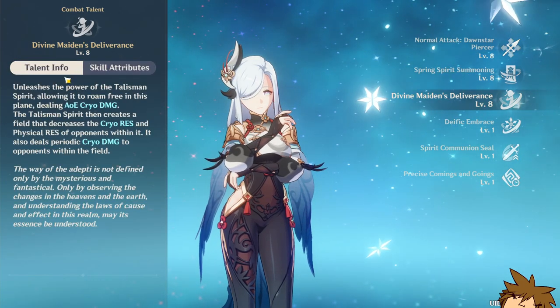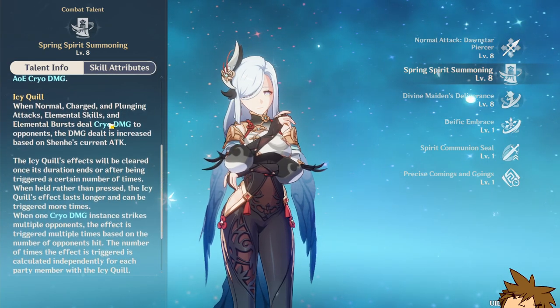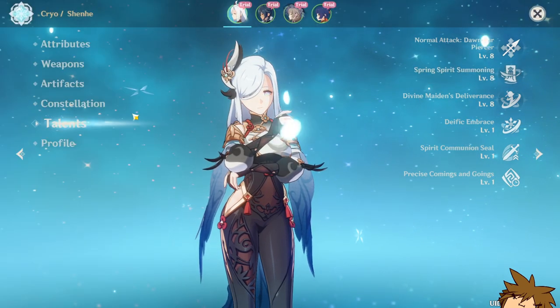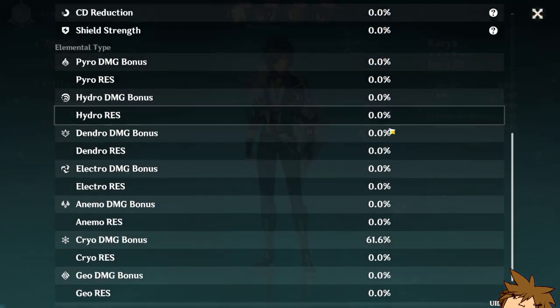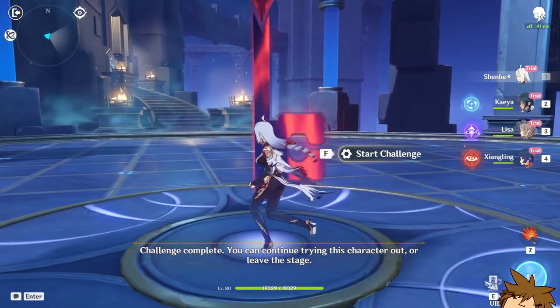Okay, this is the important part — the cryo resistance decrease. Damage over time from the icy stuff. When one cryo damage instance strikes, multiple bonuses can distribute multiple times. So let's try her thing with Keia — Keia does cryo damage, right? Let's wait for her ability to come back up.